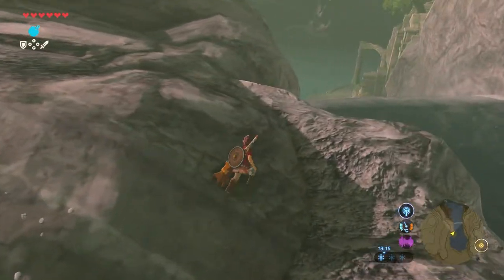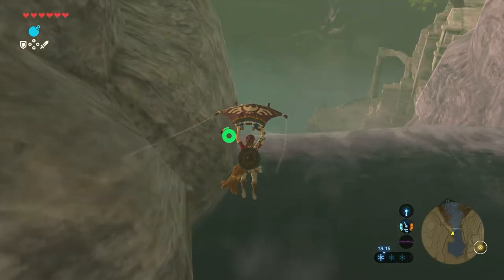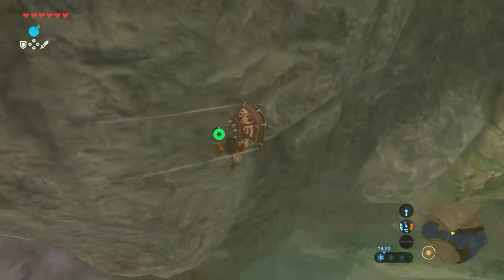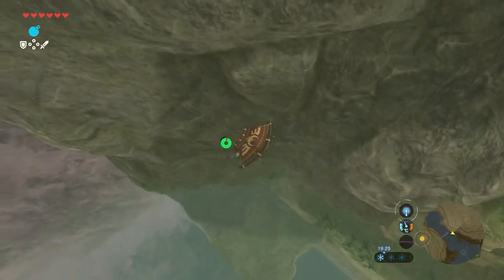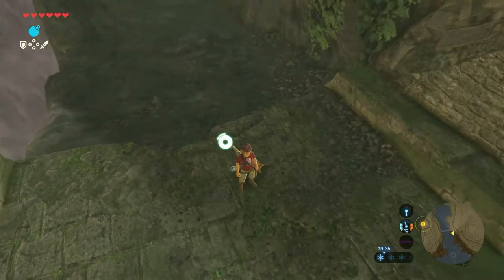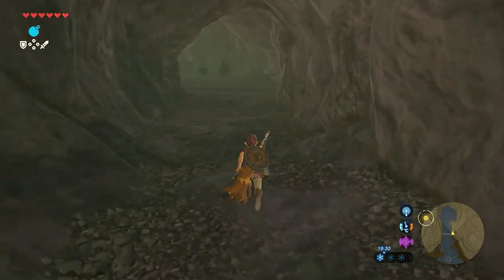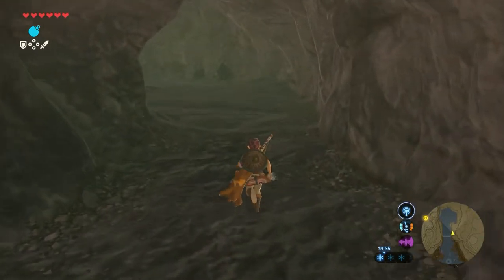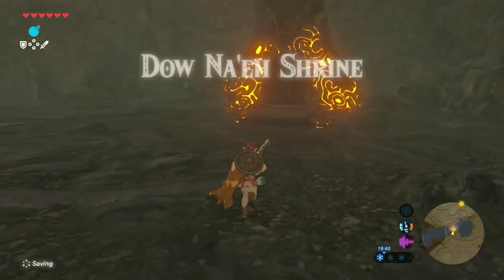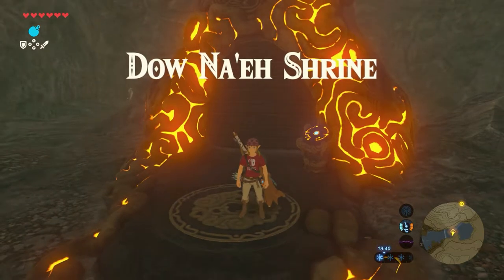Just do what I do: jump off, glide down over the waterfall, around the corner, and land on that little platform. There's a cave there — just walk into the cave. And there is the shrine: the Dao Nae shrine. Let's get in.